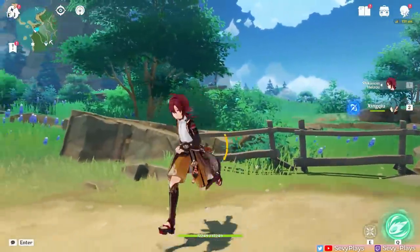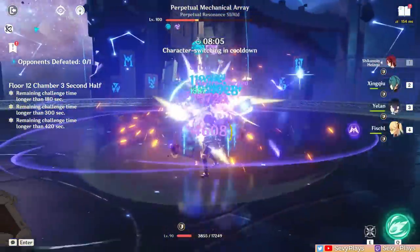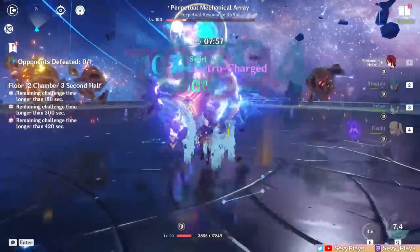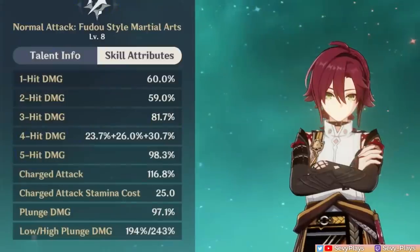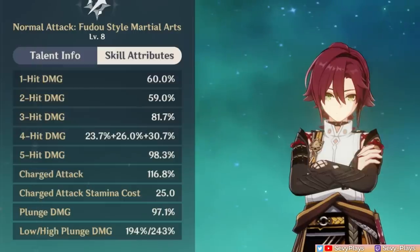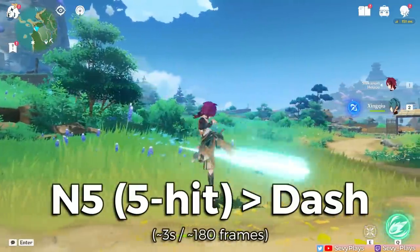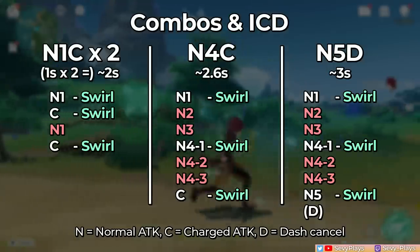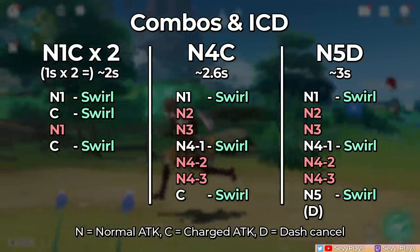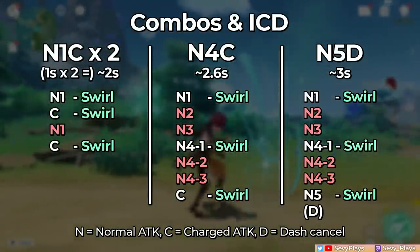I strongly advise you to do his test run and get a feel first if you like his gameplay. There's one important mechanic to note about his attack combos, which is the best combo for triggering swirls. Heizo's ICD and animation time on his attacks can be optimized to trigger as many swirls in a short amount of time. He has a 5-hit normal attack sequence and a charged attack which costs 25 stamina. An N1C animation can take 1 second or 60 frames, an N4C combo takes about 2.6 seconds, and an N5 dash cancel combo takes about 3 seconds. The N1C combo lets you swirl more hits in a shorter amount of time, but will drain your stamina quickly if you keep spamming it.